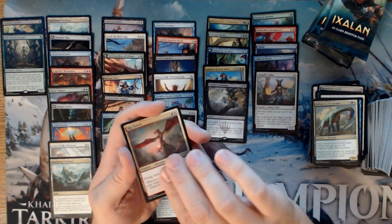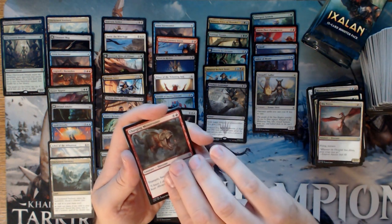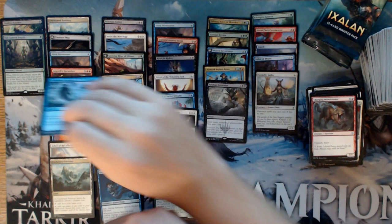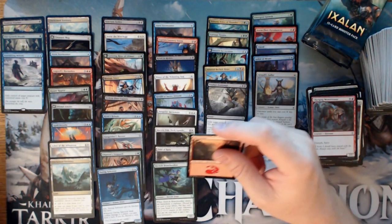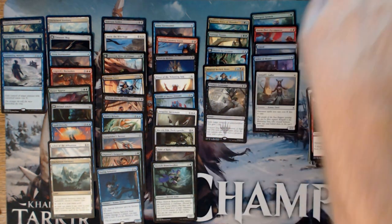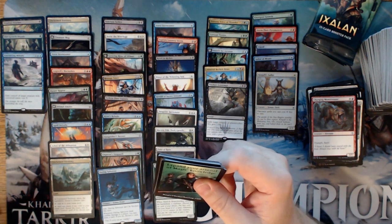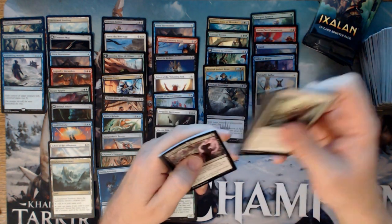Belligerent Bronidon, Sky Terror, Charging Monstrosaur, and an Entrancing Melody. Terrible card — that and Old Growth Dryads are just terrible cards. Wouldn't even play them in Limited. Well, maybe Entrancing Melody. Old Growth Dryads I wouldn't play in any format.